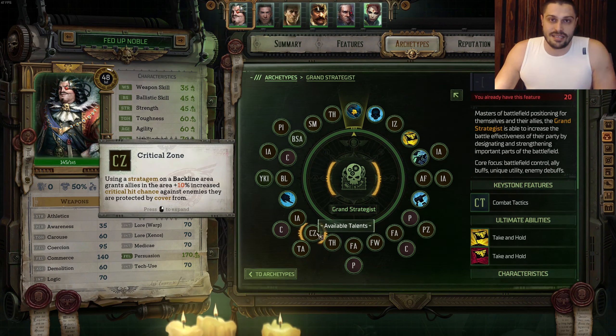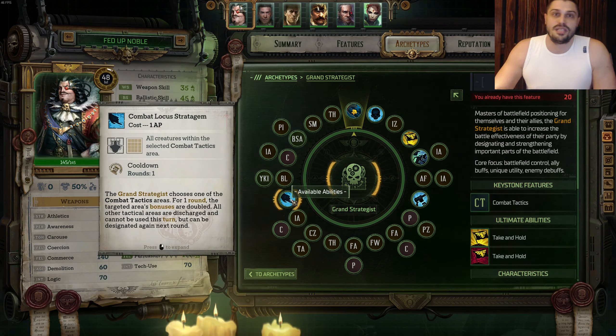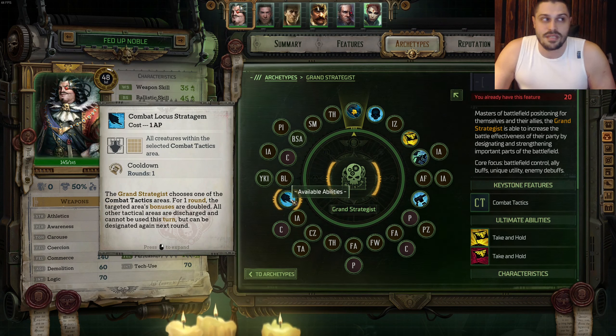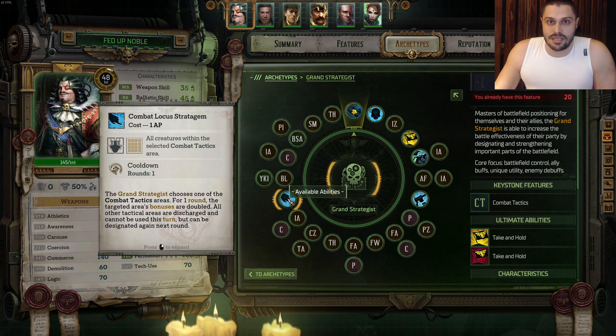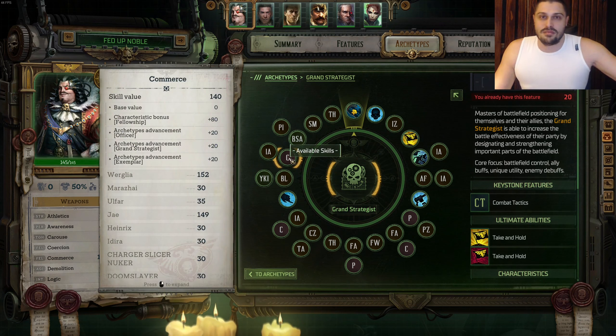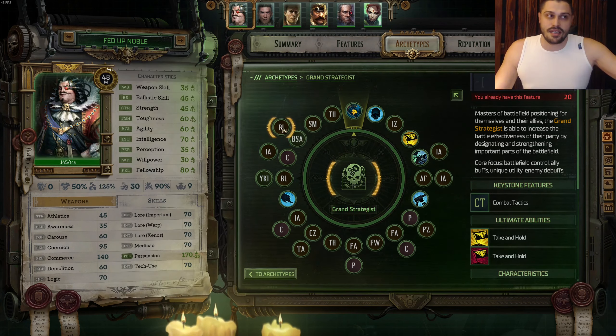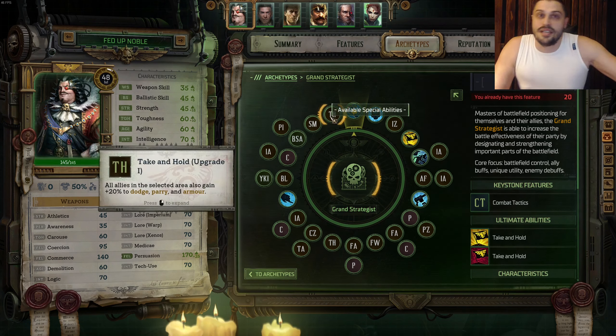On the next level, we're getting Critical Zone Talent into Toughness. On the next level, Intelligence into Commerce, and for the final ability choice for the Grand Strategist, we're taking Combat Locus Stratagem - the Bursting Ability. On the next level, we're taking Blurred Locus and upgrading Combat Locus into Blurred Locus. On the same level, we take the Noble Talent called You, Kill It. Then Commerce into Intelligence, and Ballistics into Point of Interest. For the final common talent, additional movement points with Swift Movements, finishing with Take and Hold upgrade number 1.